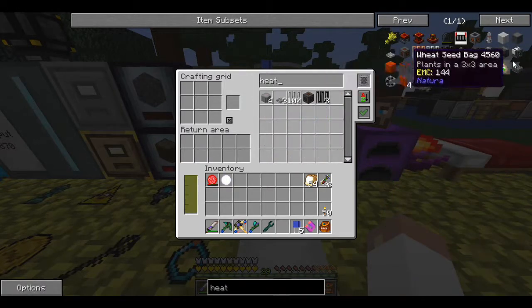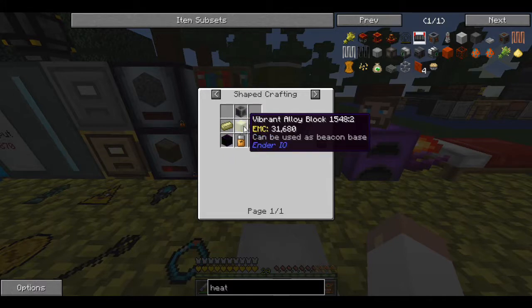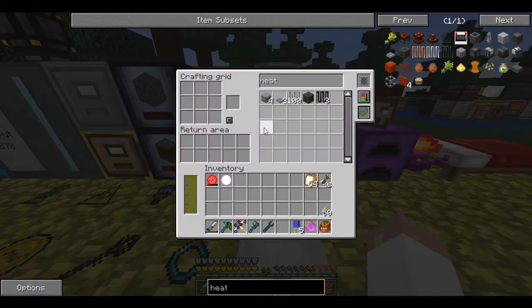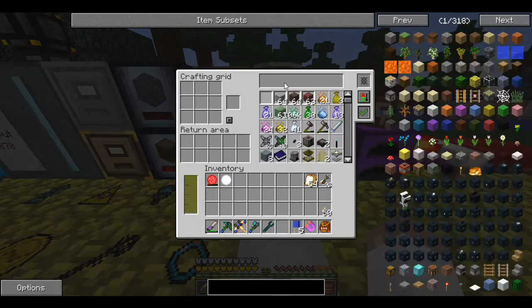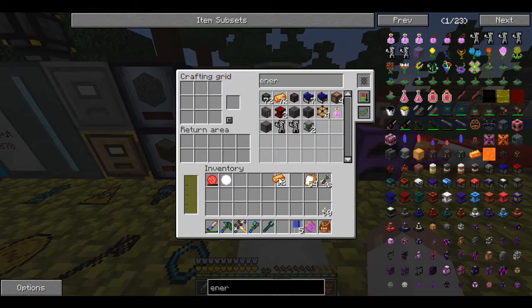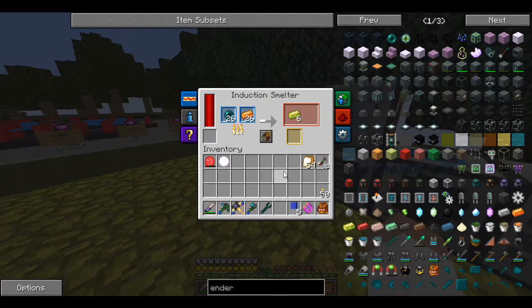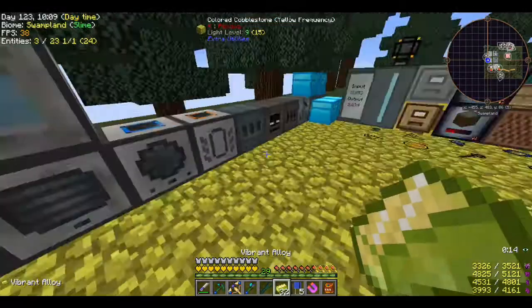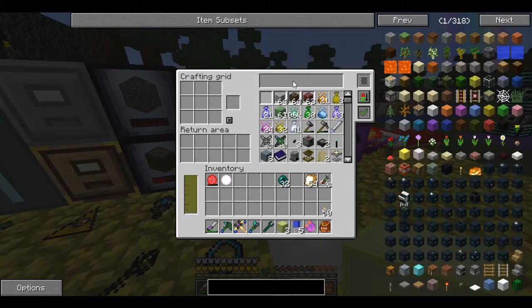Now for the energy tablet - it needs 18 enriched alloy, so for five we only need 10, which we have. The battery component needs redstone, glowstone steel, a block of vibrant alloy, and a basic battery. I need vibrant alloy - that requires energized steel and enderpearls, not pulsating, energized. Grabbing a half stack and some enderpearls, and I can actually craft vibrant alloy directly without the smelter.